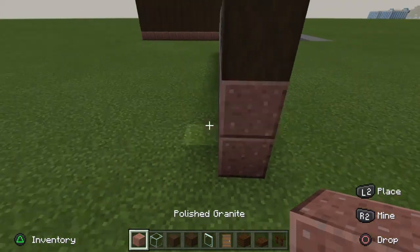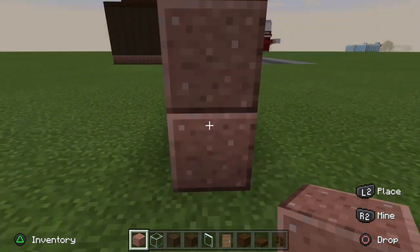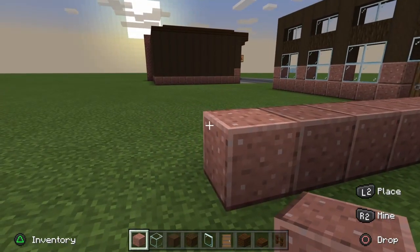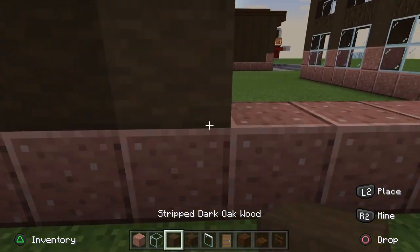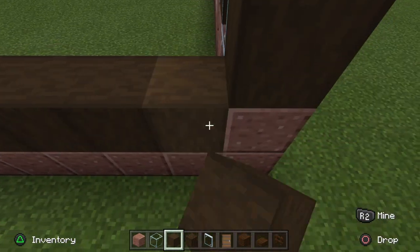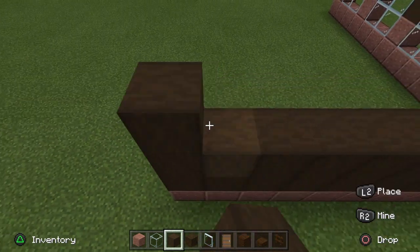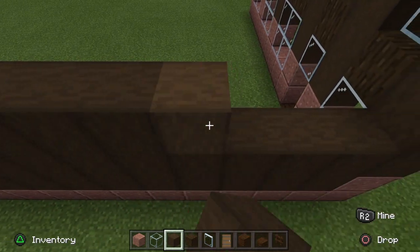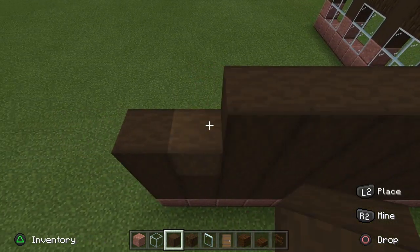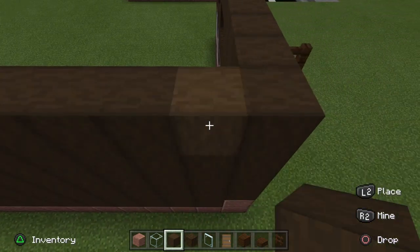Now we're going to build this wall over here which is actually 12 blocks long. Polished granite first — we've got these two pillars to start on, then one through twelve — perfect, in line. Then grab your stripped dark oak wood and build this straight up. You may have to place one at a time so the wood goes vertically instead of horizontally. Take your time, there's no rush. If you prefer the horizontal way, that's totally your choice — I've got a little bit of an OCD with the wood in Minecraft. Nice one, we've got to the end.